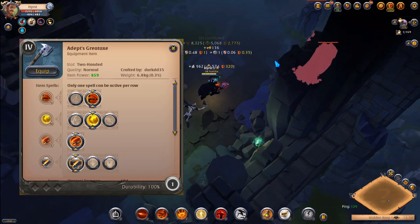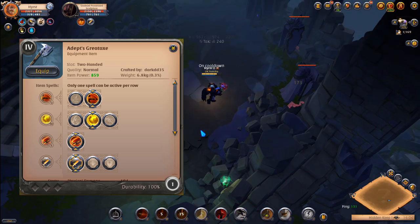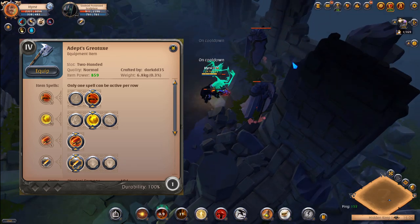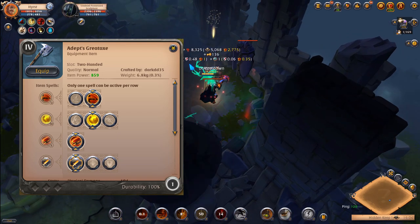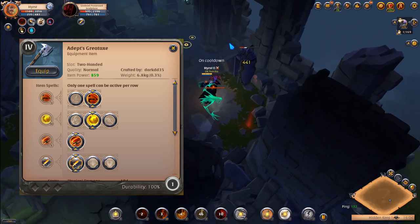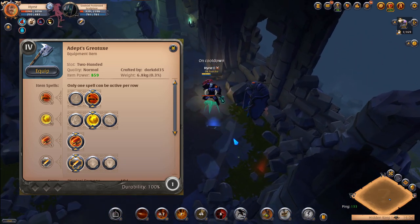The second weapon used in solo dungeons: Great Axe. It's still very popular and has a great clearing speed. It's probably a little bit more expensive than the Light Crossbow because it's a two-handed weapon so you can't use any offhand, but by combining this weapon with Specter Jacket it just melts the mobs.